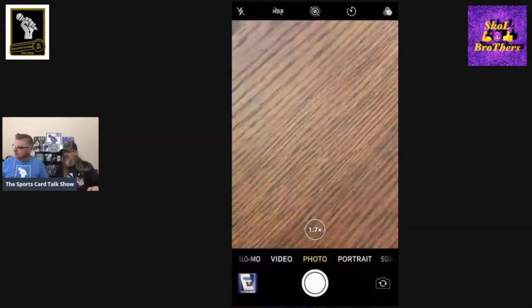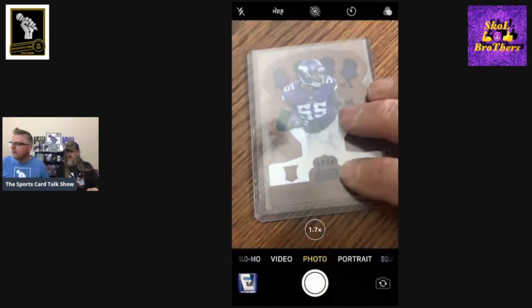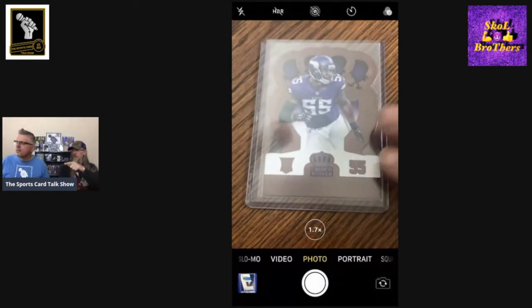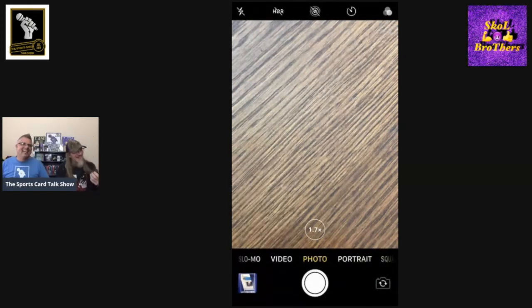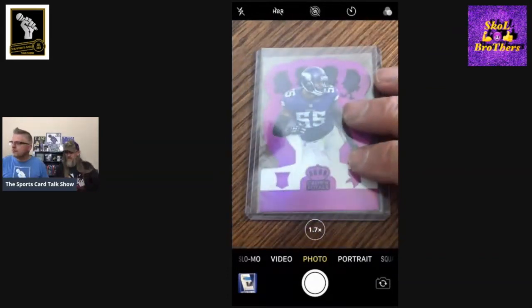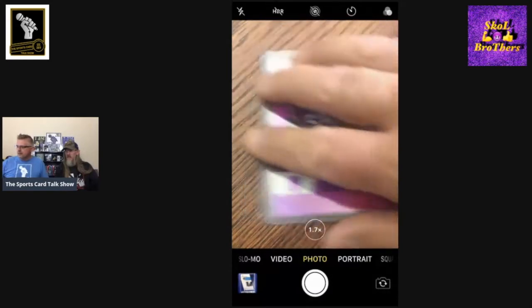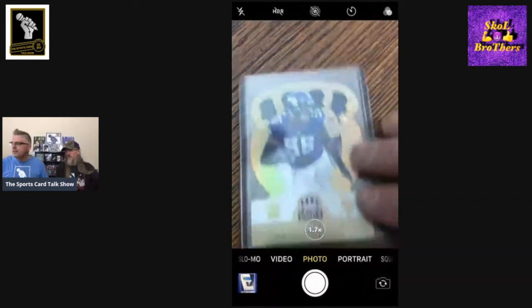I'm not 100% sure what to call that color, but that's number 52 out of 55. The 199 is copper, so this is probably bronze. And now this is what I want to say is like a fuchsia, maybe? Out of 25 — number 6 out of 25. Somehow I got the 6 out of 25. This one is called the hollow out of 25, and that one's also number 6 out of 25, so they match.